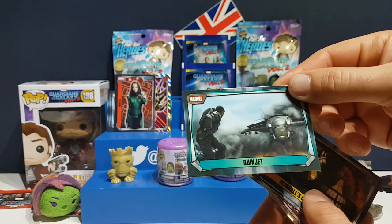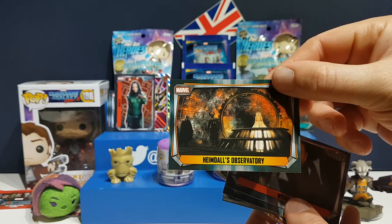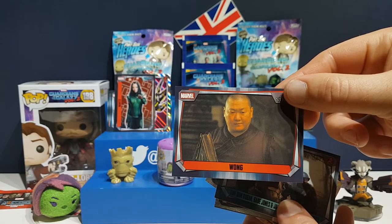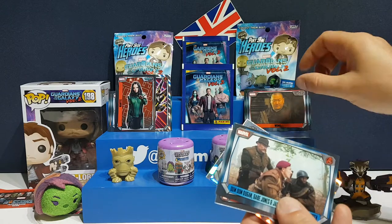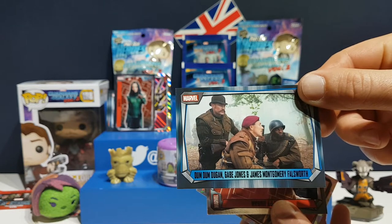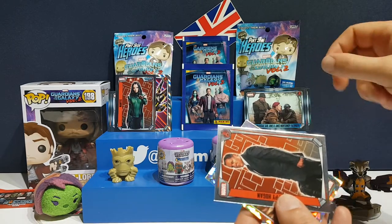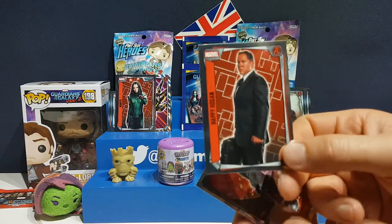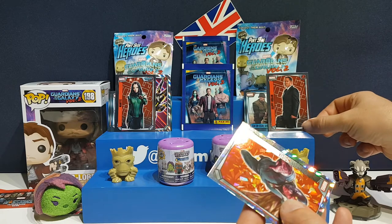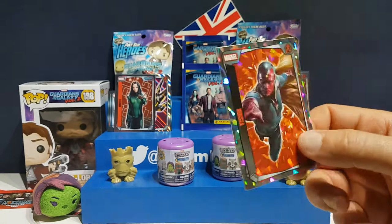Look at the green jet - where would Coulson be without his green jet? Heimdall's Observatory. Wong - Wong is amazing, I love Wong. He looks strange, but so funny. Dum Dum Dugan, Gabe Jones, and James Montgomery Falsworth - I think that was Captain America: The First Avenger. Happy Hogan. And the sparkly ones - Vision! I'd definitely ship Vision and Scarlet Witch as a couple, definitely.